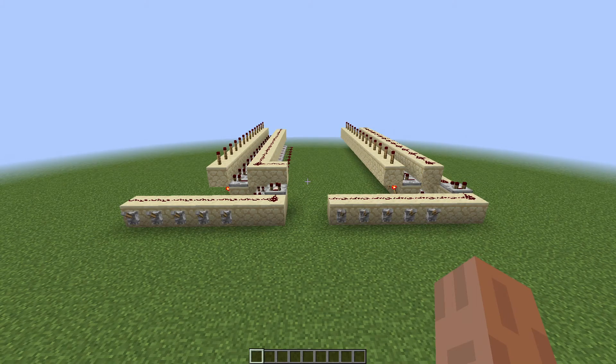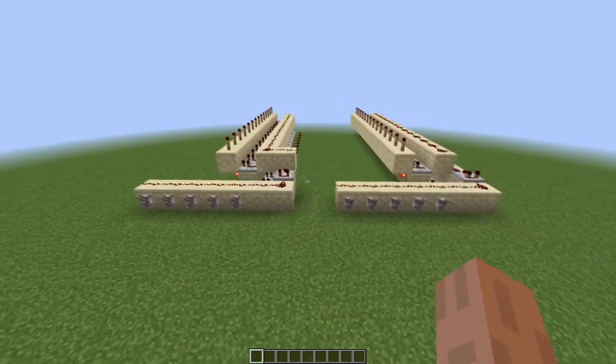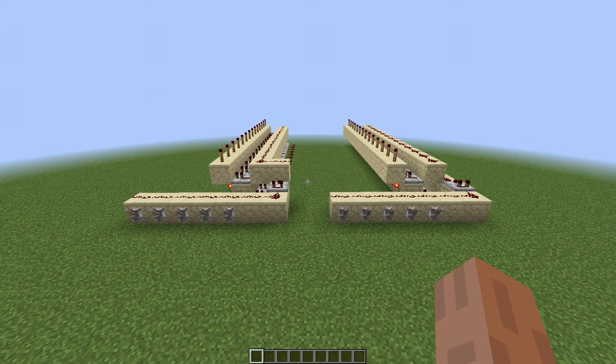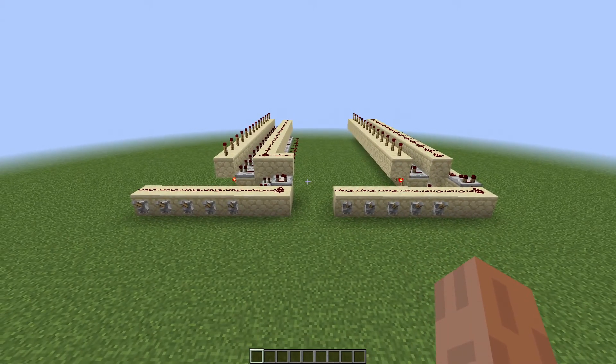Hey guys, welcome back to another video. In today's video I'm going to be showing you how to make a red coder, which is sticking with the theme of my last two videos — two weeks ago being my comparator video, and last week being my item frame combination lock, which obviously relies on the comparator and a sort of red coder system, which is what I'm going over today.